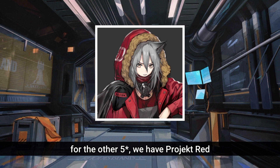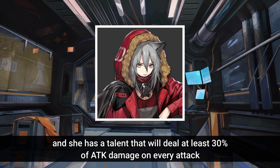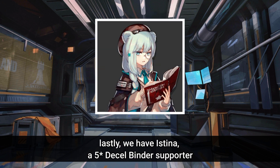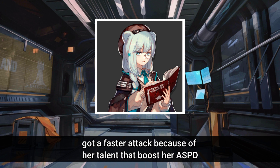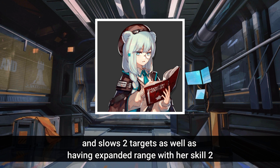For the other 5-stars, we have Project Red, an Executor Specialist whose main job is to stun enemies. She has a talent that deals at least 30% of attack damage on every attack, so even against high-defense enemies she can still inflict decent damage. Lastly, we have Istina, a 5-star Decel Binder Supporter. She has faster attacks due to her talent that boosts her attack speed, can significantly slow down certain enemies with her Skill 1's reduced attack interval, and slows targets as well as having expanded range with her Skill 2.